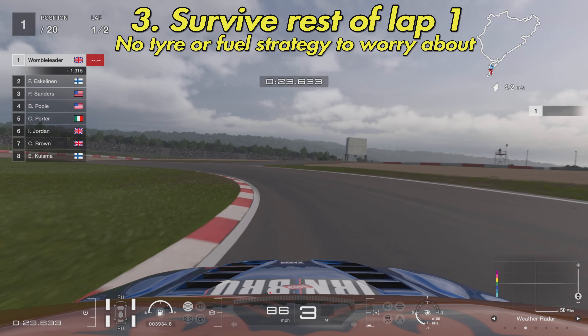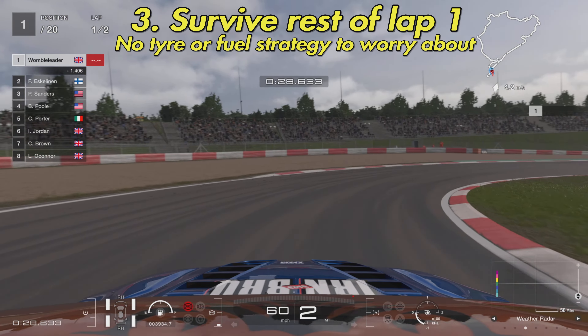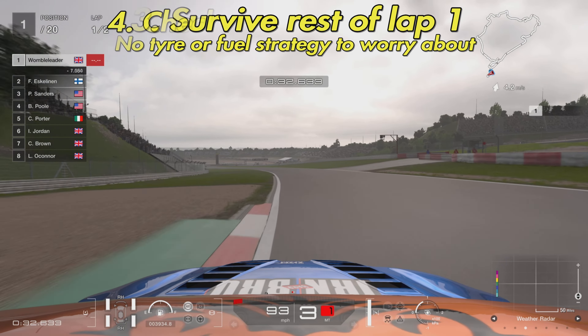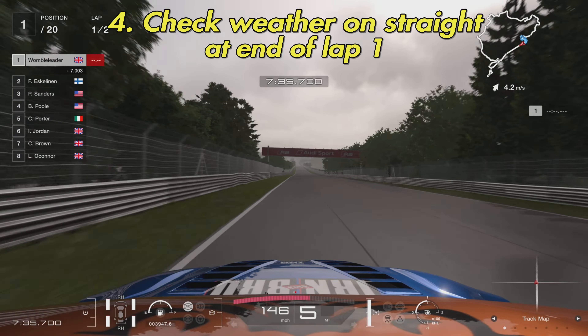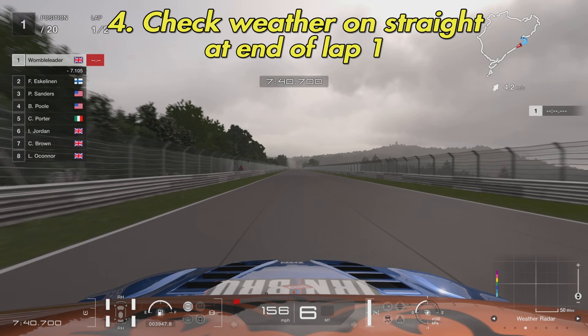If you survive turns one and two, point number three is to survive the rest of lap one. There's no strategy in this one — no tires or fuel to worry about. It's just a flat-out sprint: drive the car as fast as you can, as safe as you can, and make sure you get around lap one in one piece.